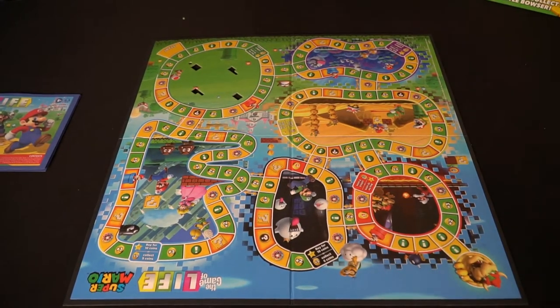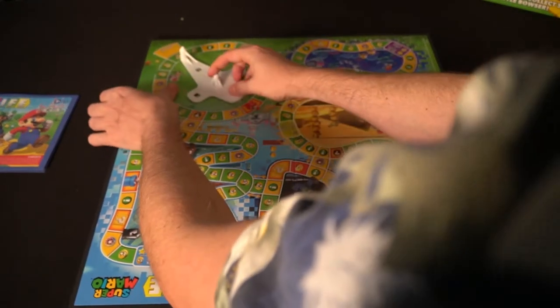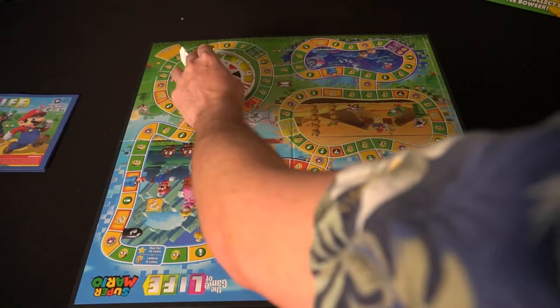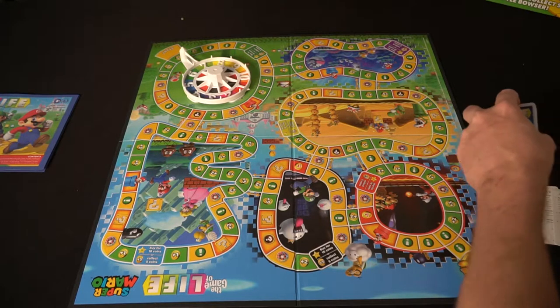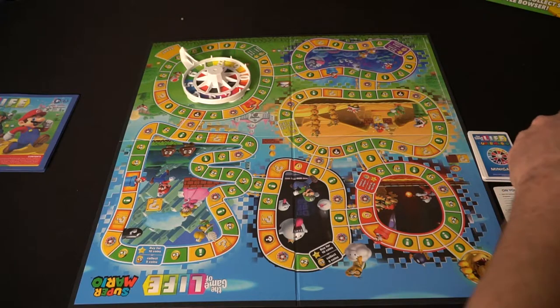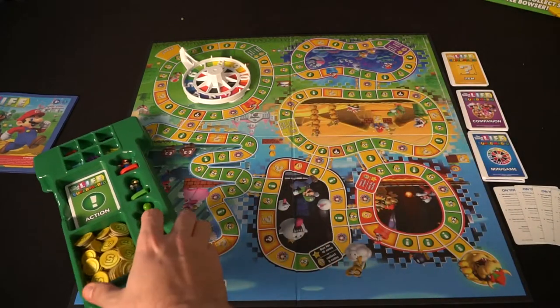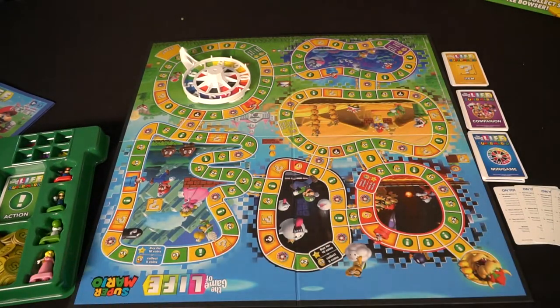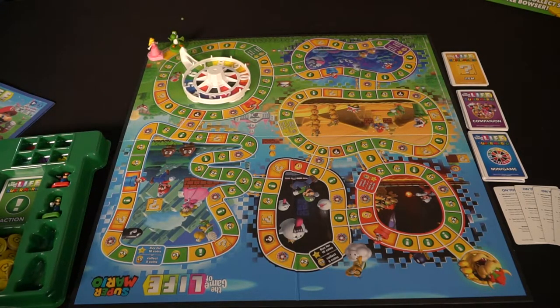To start, you will pick a character, place them on the start, and you grab ten coins — one five and five small ones — and then you'll shuffle out all the decks of cards and place them out. After you've placed your character on the start position and divvied out everything, there are six different colored stars. You'll have them in these little organizer trays and you're going to be gathering them throughout the game board. There's also a little spinny device here, and you'll choose a player to go first — the last player to play Mario — and then that player will start by spinning the spinner.